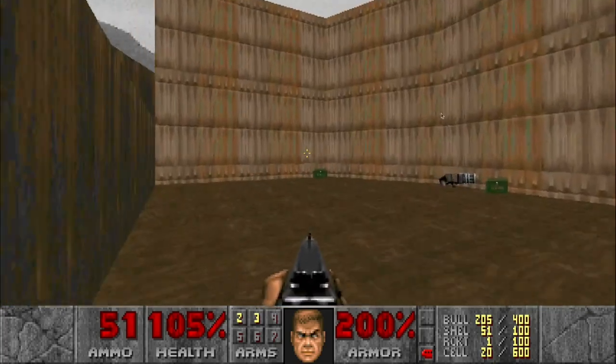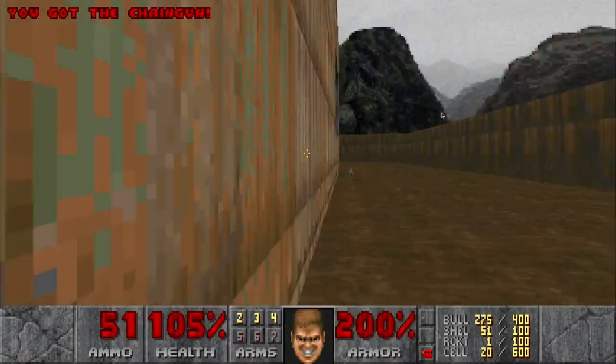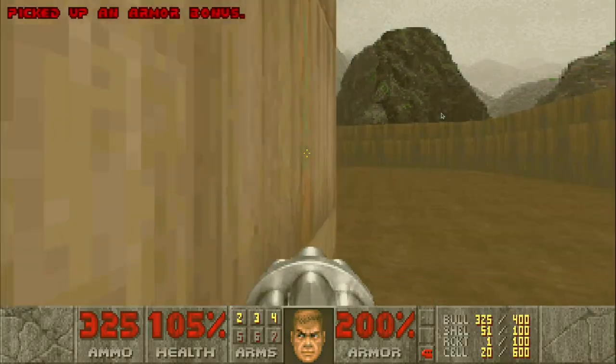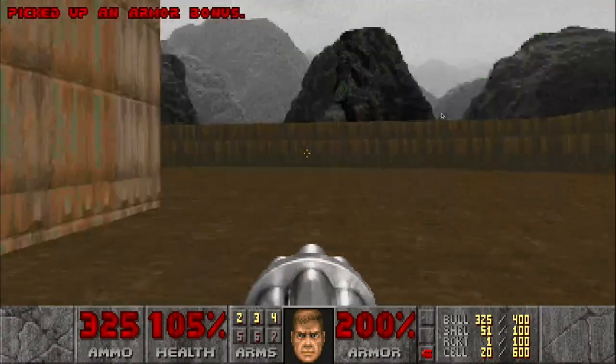That's a soul sphere — I believe that adds 100% health and lets you get over 100%. See the chaingun? You need that secret area to get to this supposedly secret area. Now we've got the chaingun, which uses bullets instead of shells.